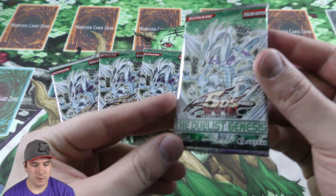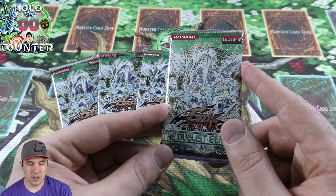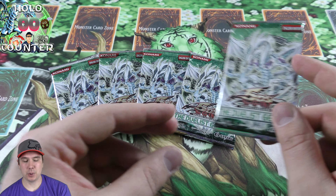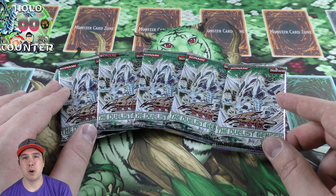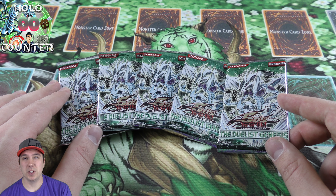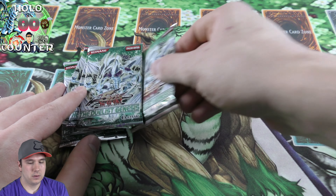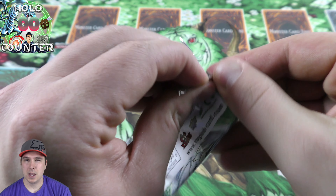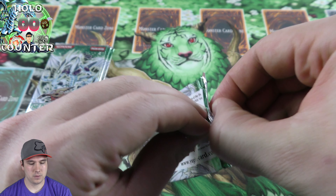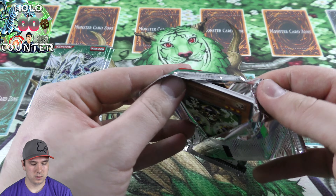Jobber here, going to be doing an opening of the Duelist Genesis, the 27th set ever created. If you're excited about this as much as I am, please post a comment below and subscribe for more. You could win a free booster pack — we announce the winner from tomorrow's video comments, which will be the Crossroads of Chaos. Super excited about this — let's get cracking! Pack number one of five, here we go.